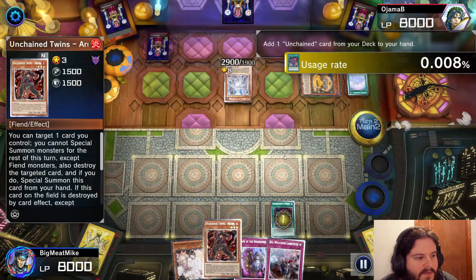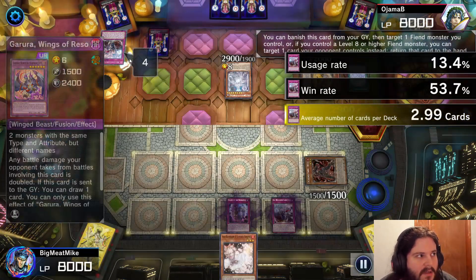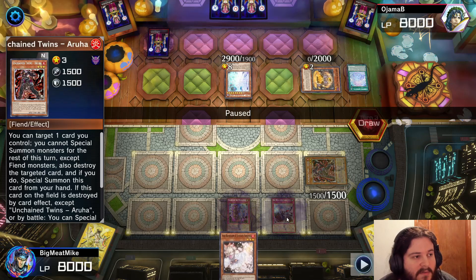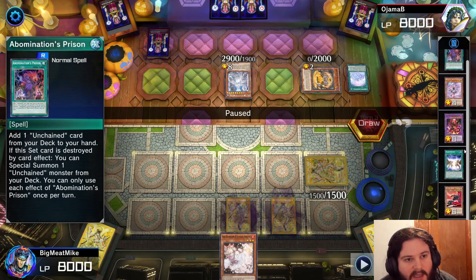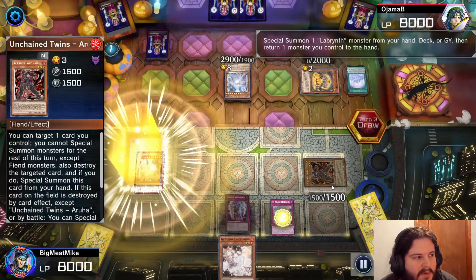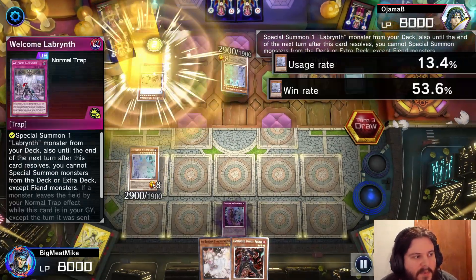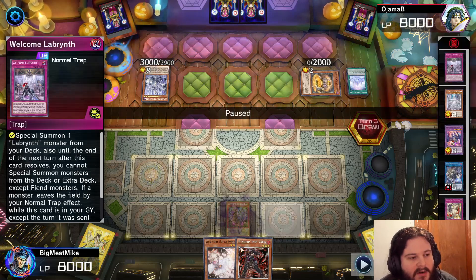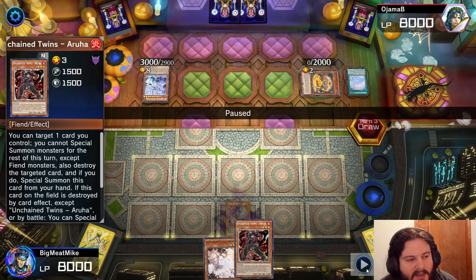Now he gets all these triggers. He pops my Lab Servant, which is annoying. I search for Arrua and just set all my cards. He's going to use Big Welcome to bounce this so he can hand rip me again. But the thing is, I have my own Big Welcome — he has no idea. Actually, he should know I'm playing Labyrinth. So I use my Big Welcome, I juke him out, and I'm going to pop his card. And he's going to pop my card too. Pretty much at this point I have to pop his Lady or else he hand rips me, and this card doesn't activate if it gets popped in hand.